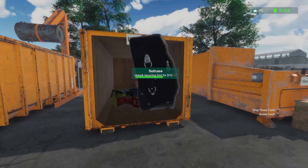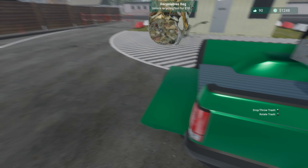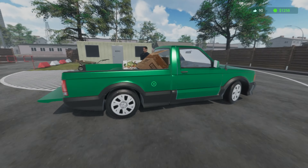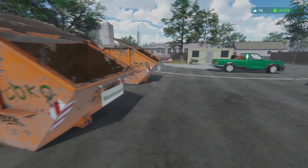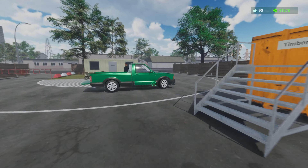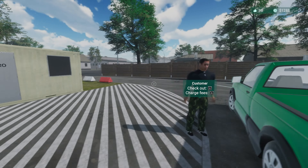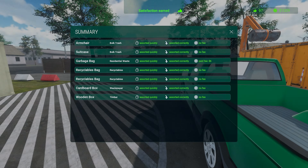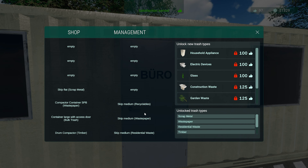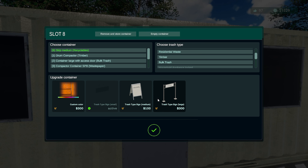That armchair - get in there, thank you. That's a suitcase - should open it, make sure there's nothing in it. Garbage, recyclables, more recyclables and some cardboard. Wood. Charge and get out of here, done.